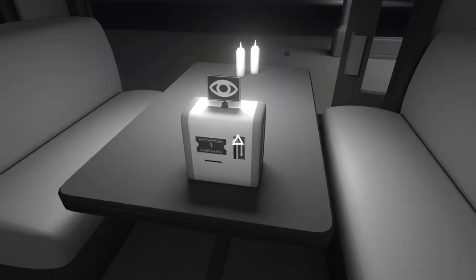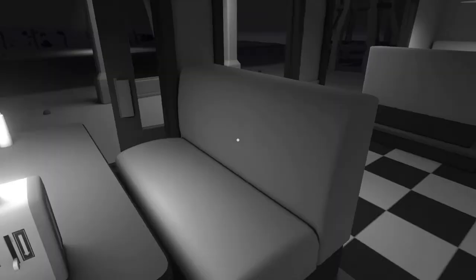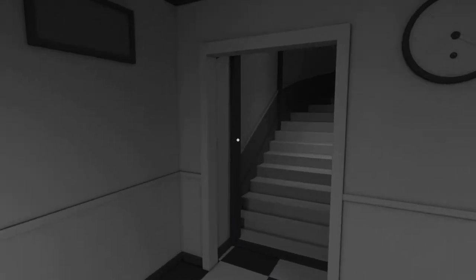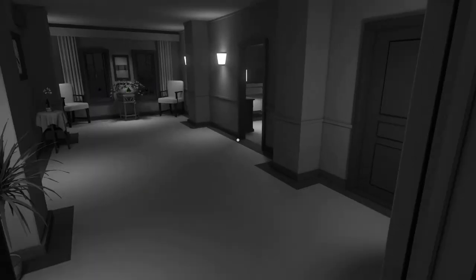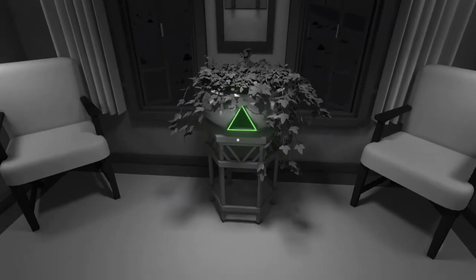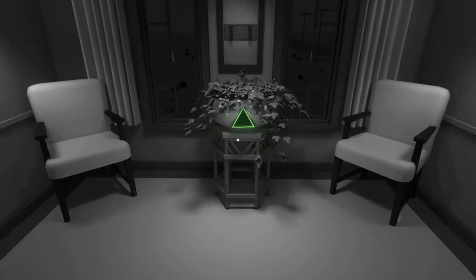Come up to this thing and grab a little ticket — you'll see why we need it later. Then make your way upstairs. Our first goal is to find the first green gem.